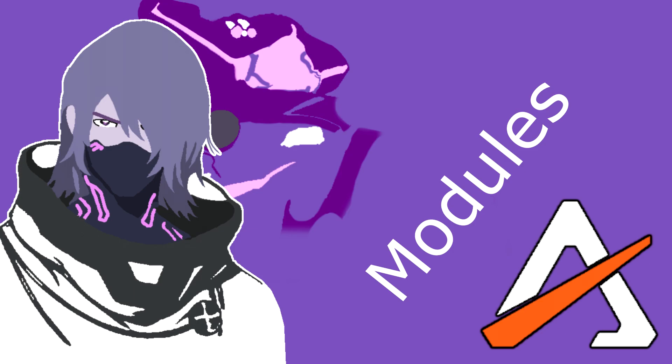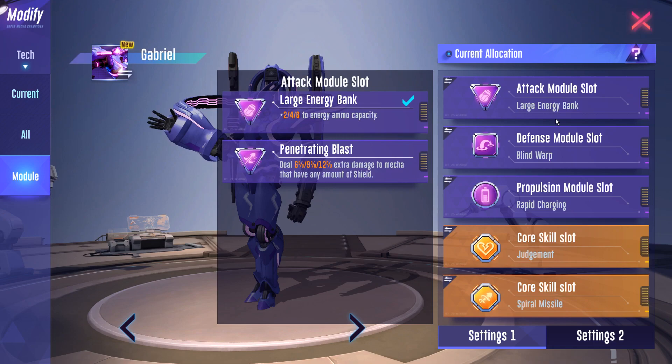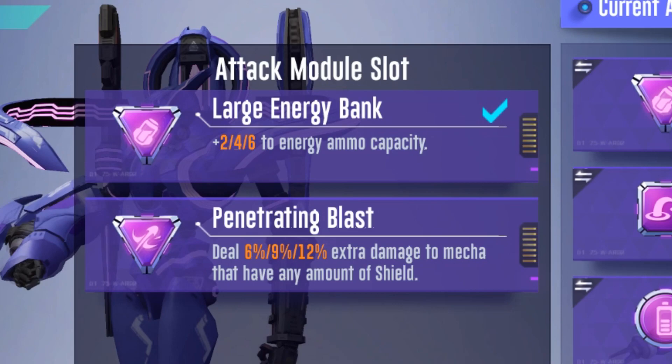First, let's talk about modules and what I personally use and why. For the attack module, I highly recommend you use the large energy bank instead of penetrating blast. The most obvious reason is that more shots are far more beneficial for your damage output than extra damage against shields. Penetrating blast is completely useless once your opponent's shield is down, offering you no real benefit afterwards.